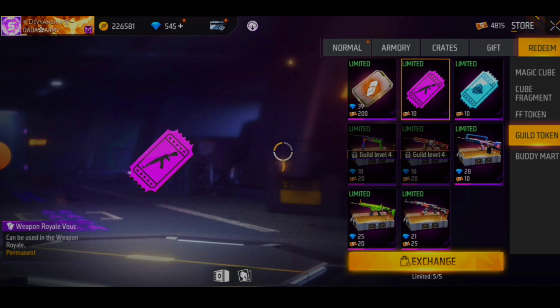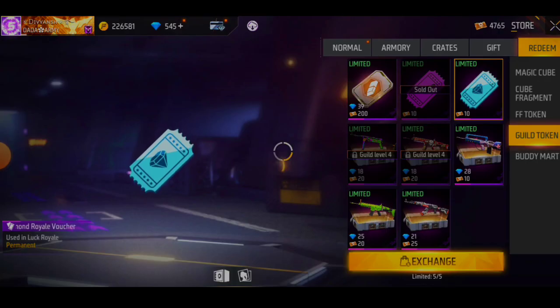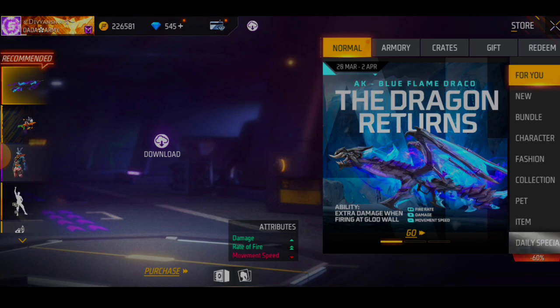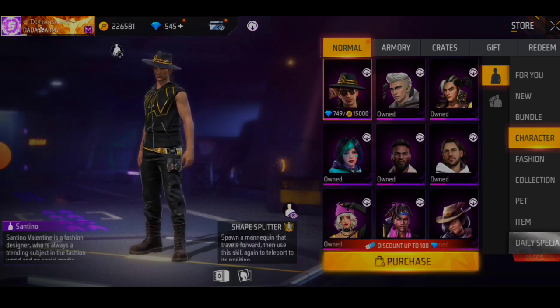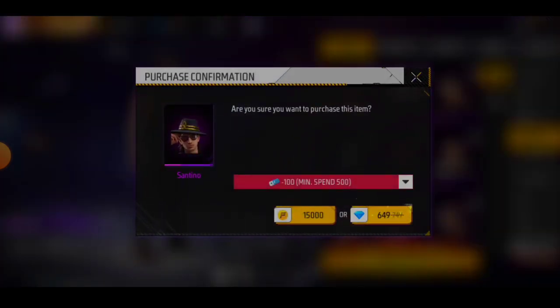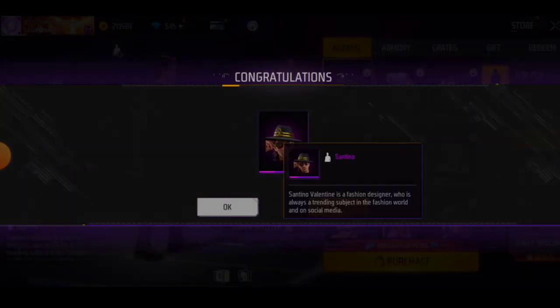You will get 5 diamond roll vouchers, 5 bear pen roll vouchers. You will get 50-50 tokens easily. You can claim them. You will get the most rewards and gold. This is a synthetic character which you will easily claim.